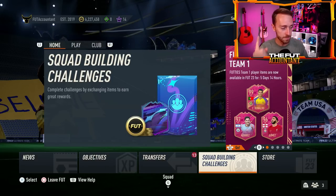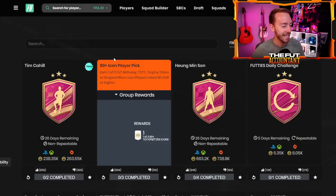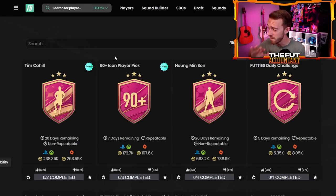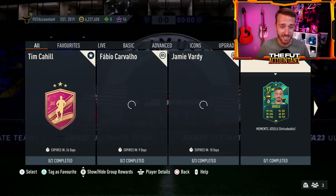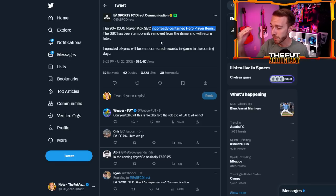The bigger story from yesterday was the SBC that was long overdue — the 90-plus icon player pick that finally didn't include prime icons. The only problem is EA messed it up. This SBC is not available in game. They removed it. Their tweet said the 90-plus icon player pick incorrectly contained hero player items. I saw a lot of people tweeting me with Fallon and other random heroes that were included in that icon player pick, so they removed it and it's going to return later.